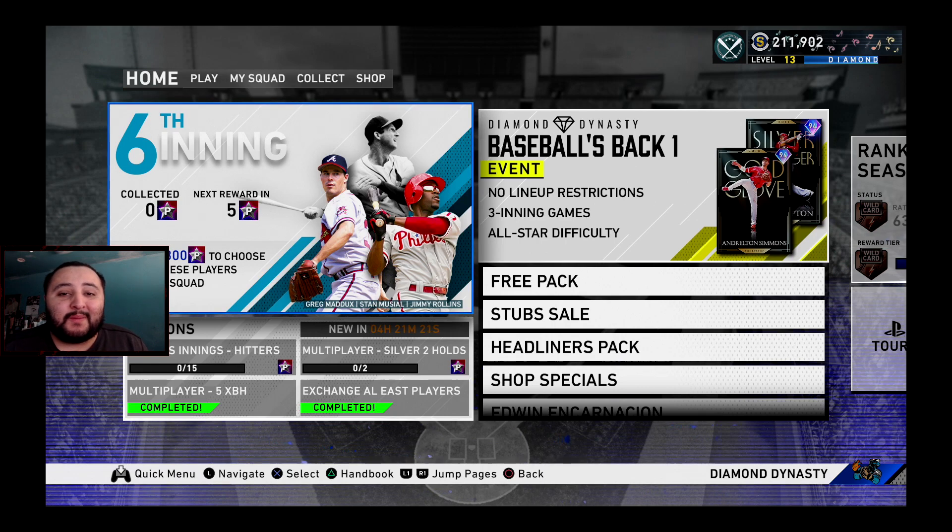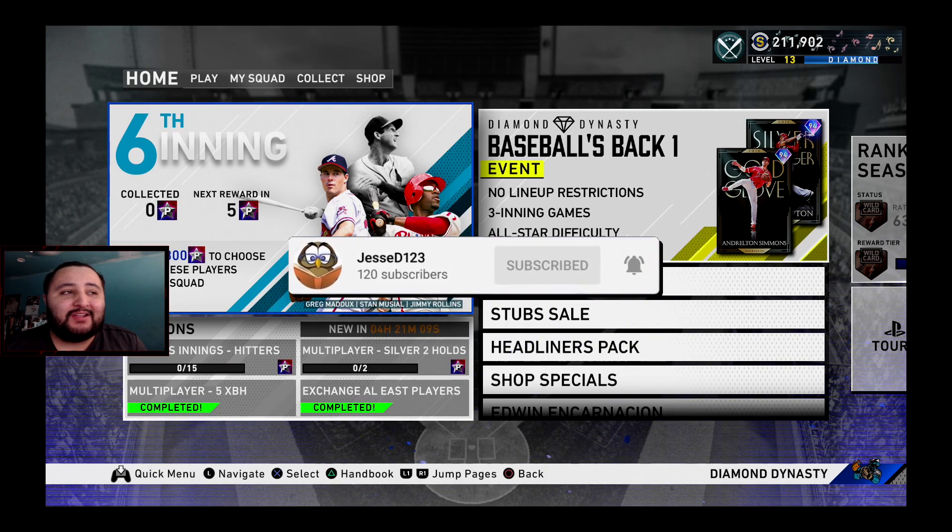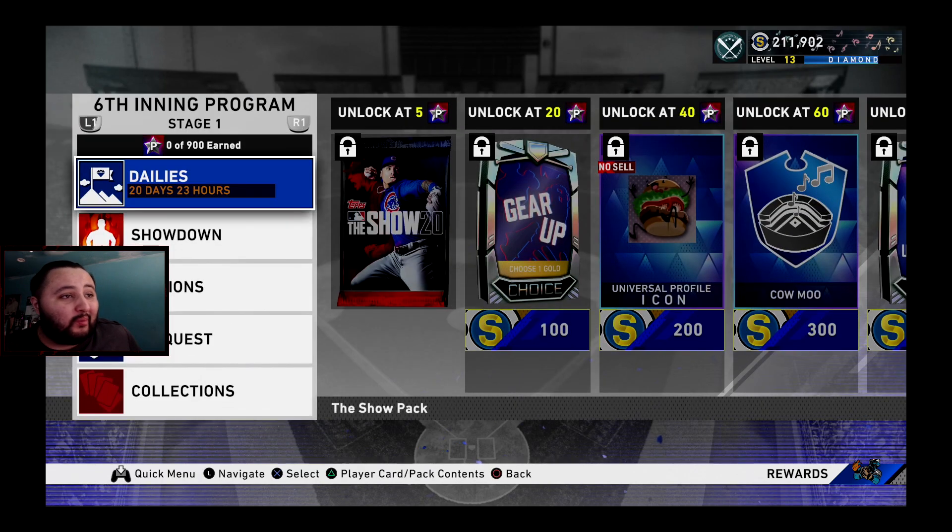What's going on guys, it's your boy JCD123 back with another video. Today we're going to show you the fastest way to complete the sixth inning program. As you guys can see on screen, the three bosses are Greg Maddux, Stan Musial, and Jimmy Rollins. We're going to get into their stats later. If you watched the stream yesterday you saw their stats — it's going to be a tough pick.